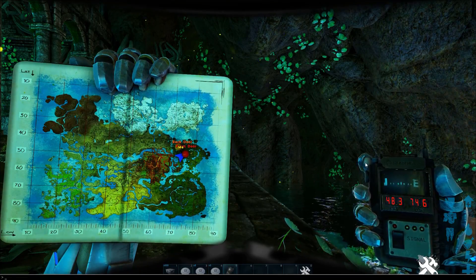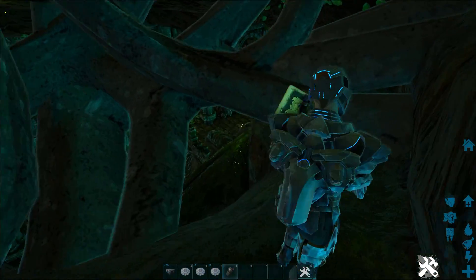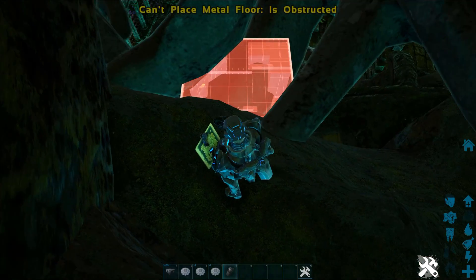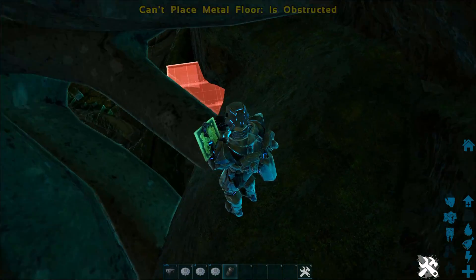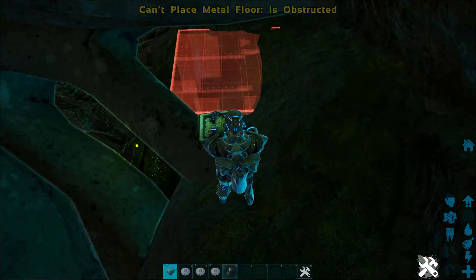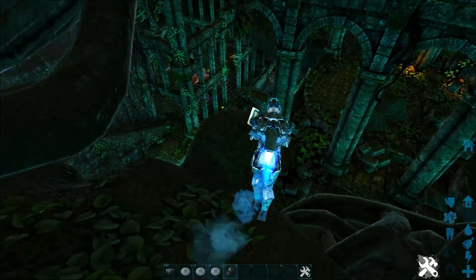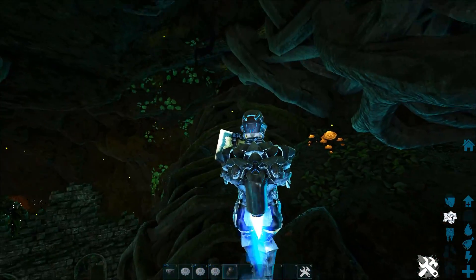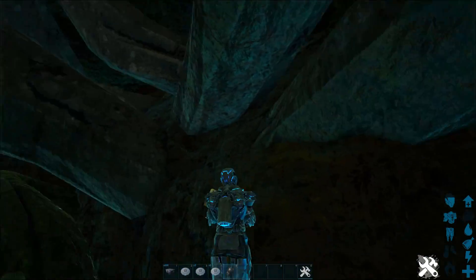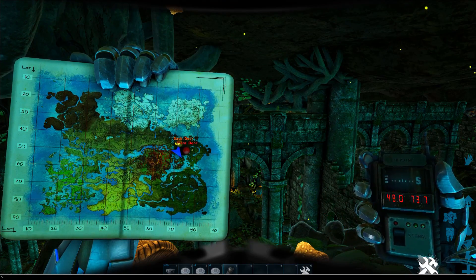Here's another one — artifact cave again. This is like an invisible little location — we're talking a different level of hiding. Assuming someone hasn't blocked this area off on your server, you can do this on unofficial. Inside the artifact cave, if you go up above the dragon and into this corner, it's really hard to find. Just small — one, maybe two people could work out of that. Coords: 48.0, 73.7.